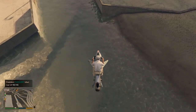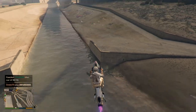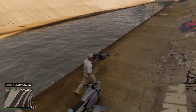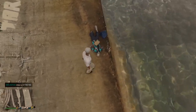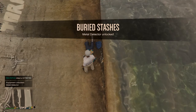Welcome back to another video. In this video I'm going to show you all how to find the metal detector and also how to find the two stashes in Ko Perico. This is very easy. I'll put a map showing all the locations for the metal detector on screen right now, so you literally just fly around on your Oppressor or whatever you have.